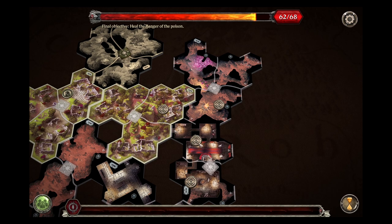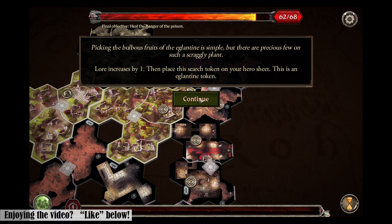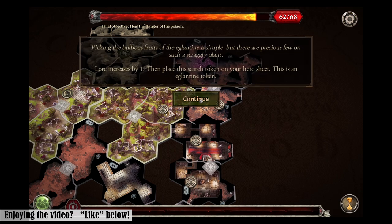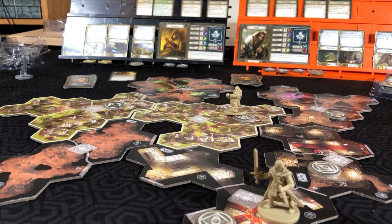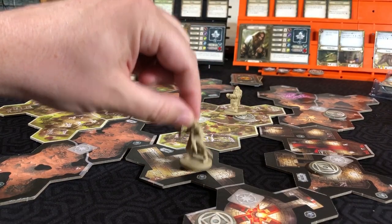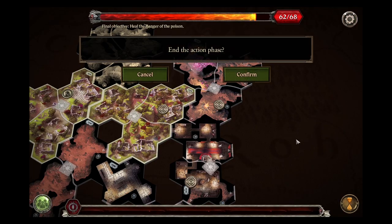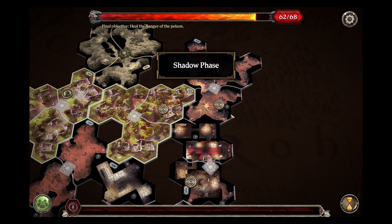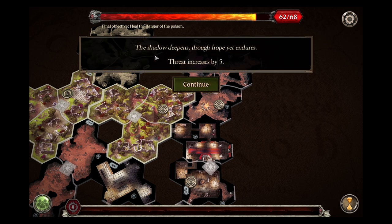Then we will have Gimli interact with that search token - picking the fruit. 'Precious few on such a scraggly plant. Lore increases by one - place this on your hero sheet.' And continue. Remove back one space. Aragorn will just run back - movement one, two. Action phase complete. To the shadow phase - none of our heroes are in darkness so we will continue. Threat increases by five.